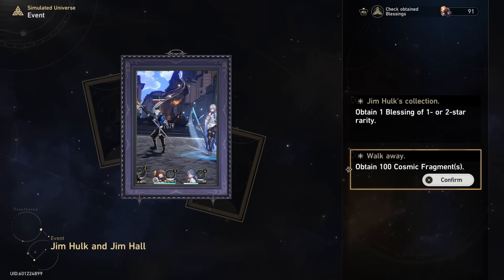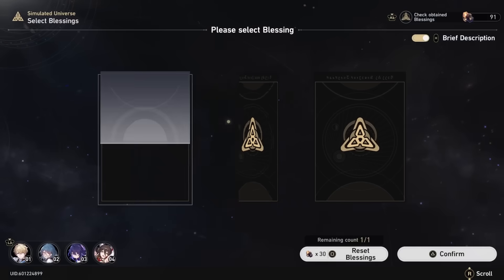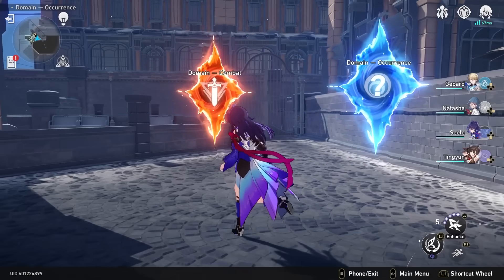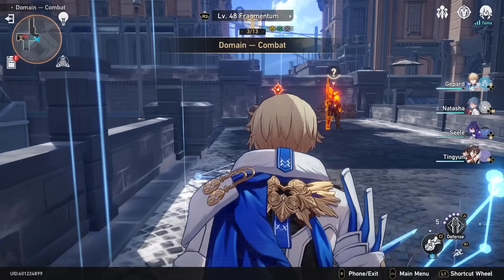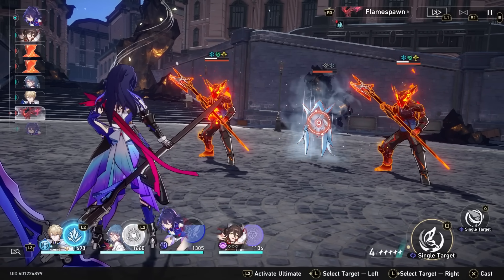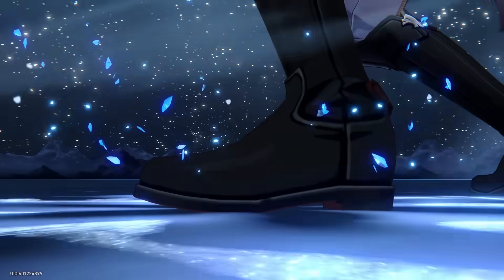In the long run, you don't want to build your characters the same for all game modes. In simulated universe you get wild amounts of attack percentage buffs, so running break effect is definitely not a bad idea for certain characters. This is different from Forgotten Hall, where you'll want more attack percentage. You can even get kind of nutty with it and run break effect on characters you traditionally wouldn't — like Dan Heng — especially if you're just using them to break a simulated universe world boss over and over.